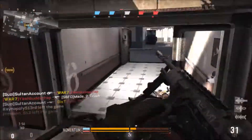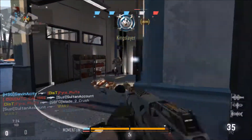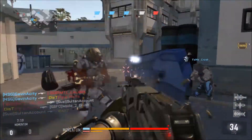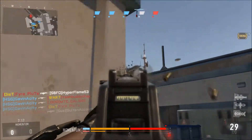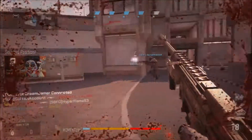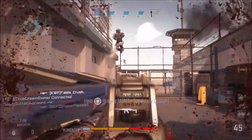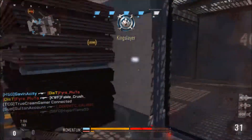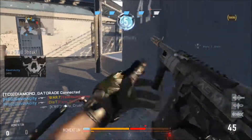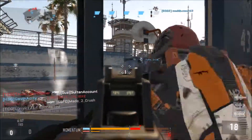The last scorestreak is the Paladin, with attachments being the 30mm Cannon and Sleight of Hand, at 1400 points. It does somewhat contradict letting killstreaks do the work, but I like having at least one high killstreak that can do a lot of damage. Sleight of Hand lets my Paladin reload faster. The 30mm Cannon makes it a bit stronger. In combination with the Warbird, the enemy just has no chance — it's practically a spawn trap.